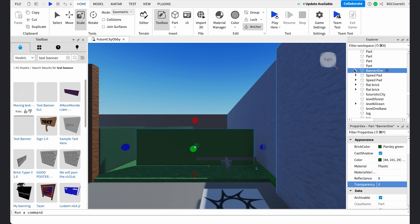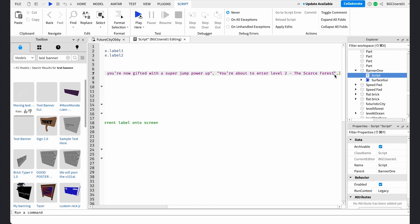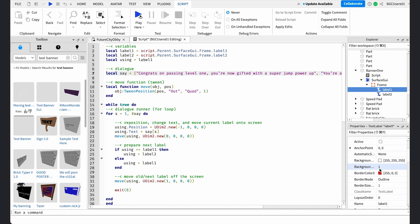Go to the Banner1 object in the Explorer and open the part, then open the script. Change the say variable text to 'Congrats on passing level one, you're now gifted with a super jump power up,' or whatever your message is for the first label. And you're about to enter level two, the scarce forest. Go over to the property screen and scroll down to the text drop-down menu. We can also change the font face to Luckiest Guy.